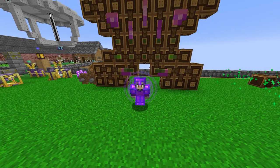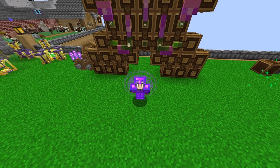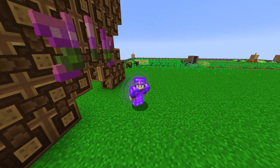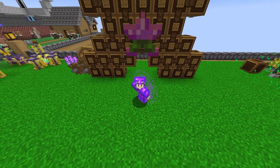Hello everybody and welcome back to All The Mod 6 To The Sky. In this episode, we start Create by making ourselves a massive Create farm for harvesting carrots, potatoes, wheat, beetroot, and a random other things. And we also create Patrick Starr.